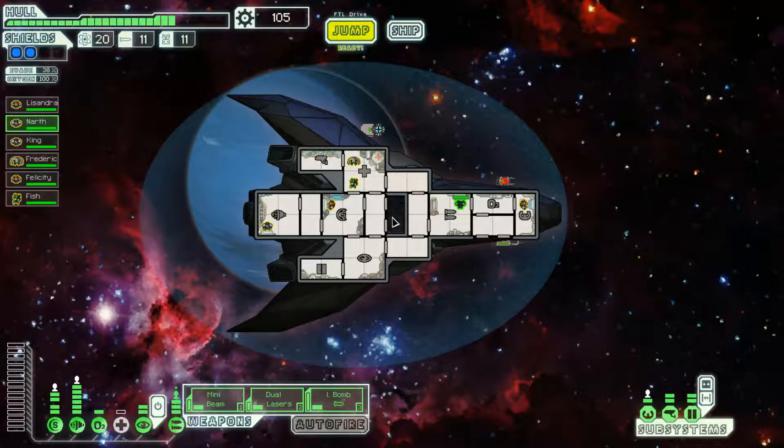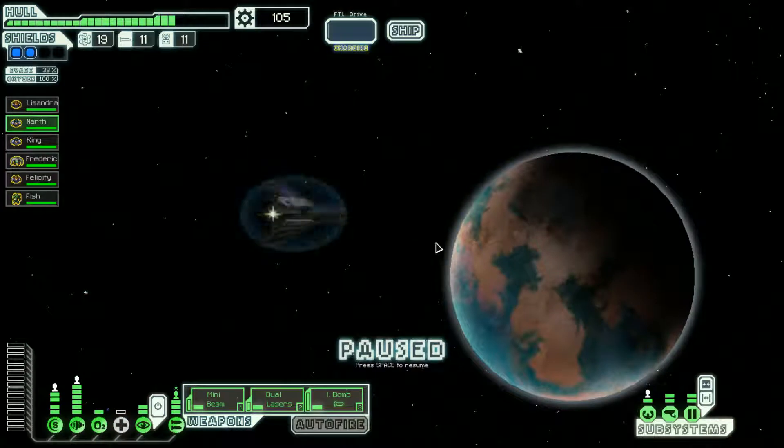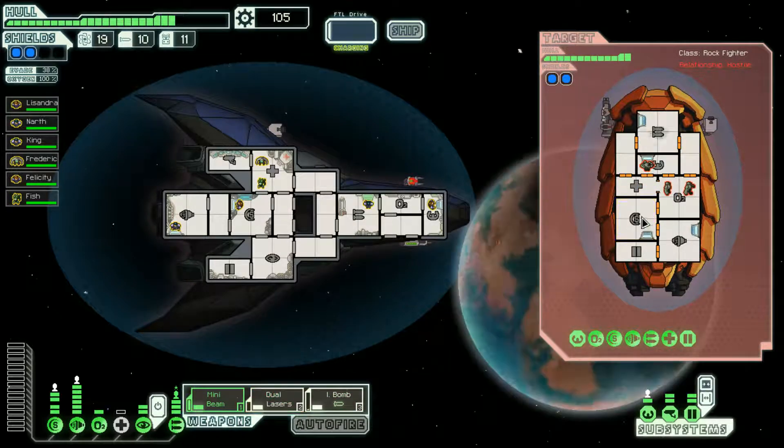Welcome back to Stealthy the Stealth Ship. Let's make our first jump and engage with this ship — I feel pretty confident we can take them out. A rock ship is performing combat exercises but quickly changes course to engage. They apparently treat unregistered alien ships as target practice. Let's check out the weapons and take out their shields.